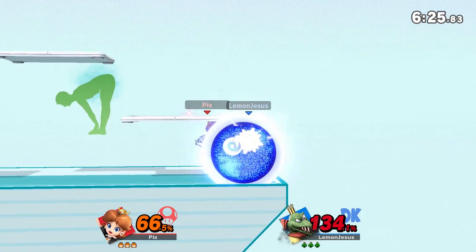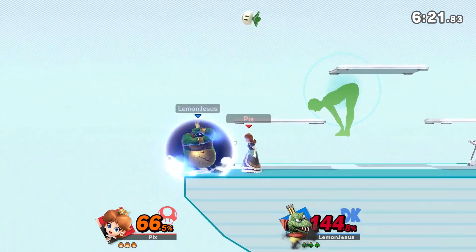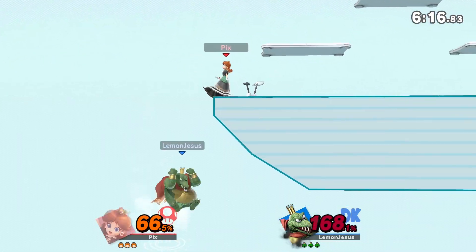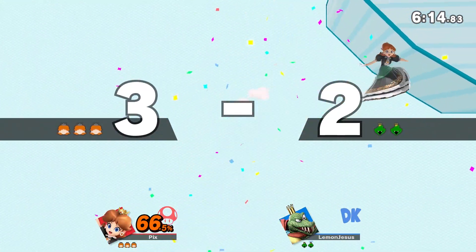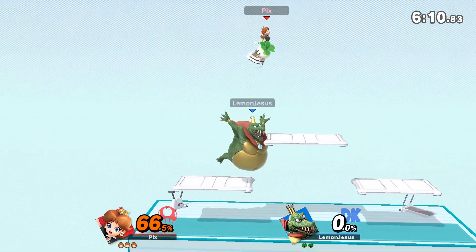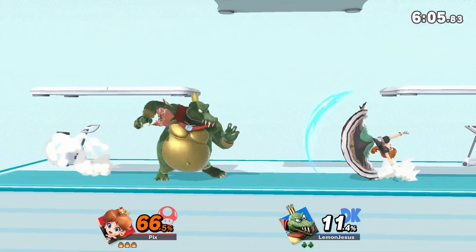I normally have a very hard time edge guarding this character, but now with turnips, that's going to make it so King K. Rool doesn't get back for free all the time. Off stage I managed to drop some, and unfortunately my opponent missed their attack. I like their up attempt though - I saw what they were going for. Nice, extra credit.